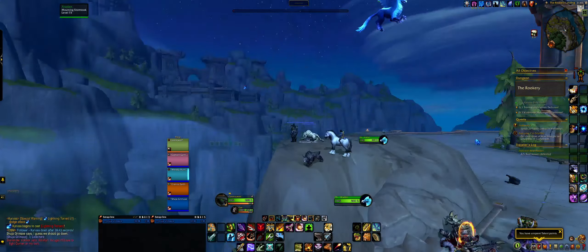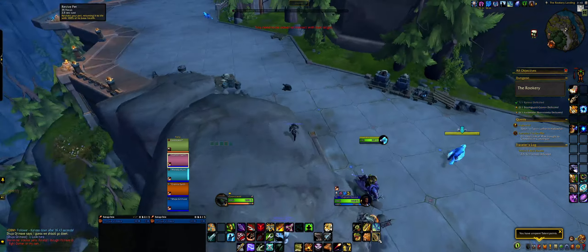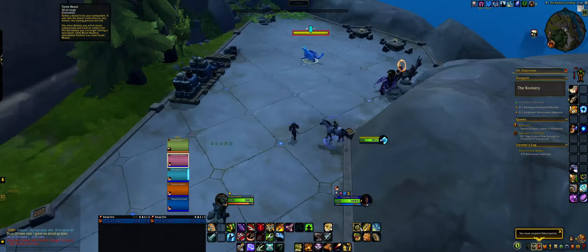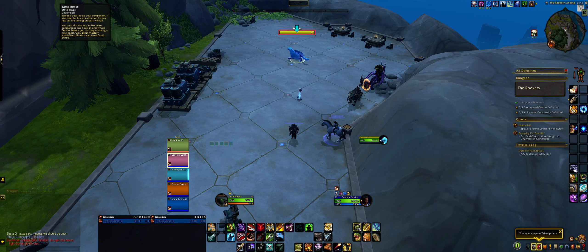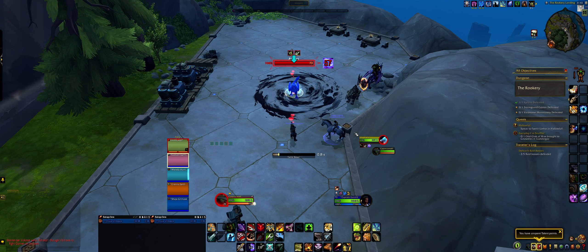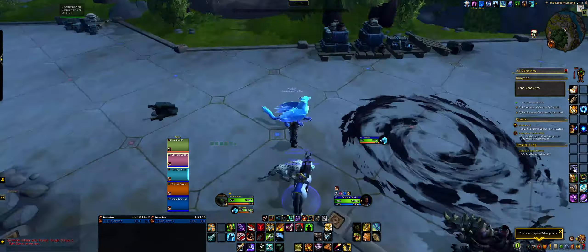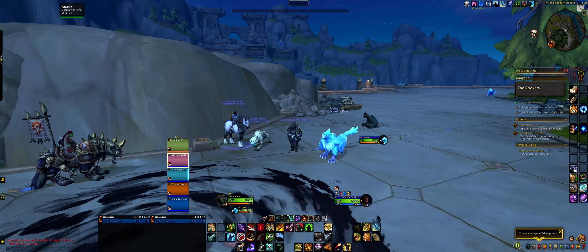He will land here. Now all you have to do is dismiss your pets if you haven't already, dismiss your pets, and tame your new pet. You can always put a few things in front of it, like your tar trap and your freezing trap, if you want to be 100% sure. But that will normally not be mandatory, as you can see here. And there you go — now you have Aradan, a new secret hunter pet.